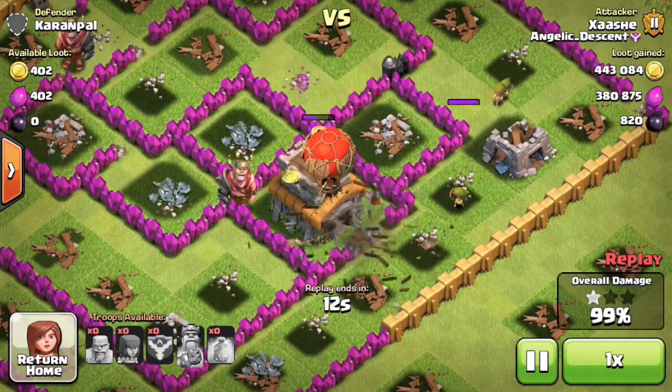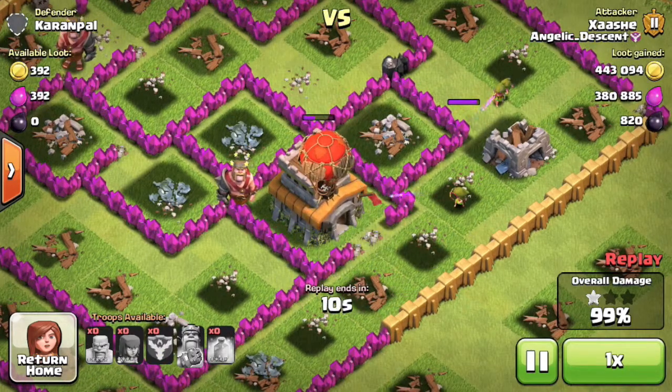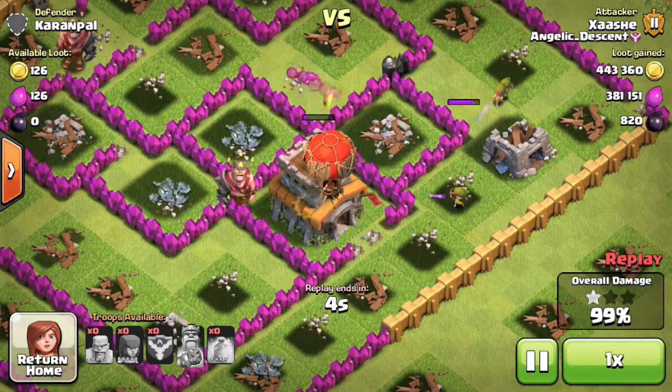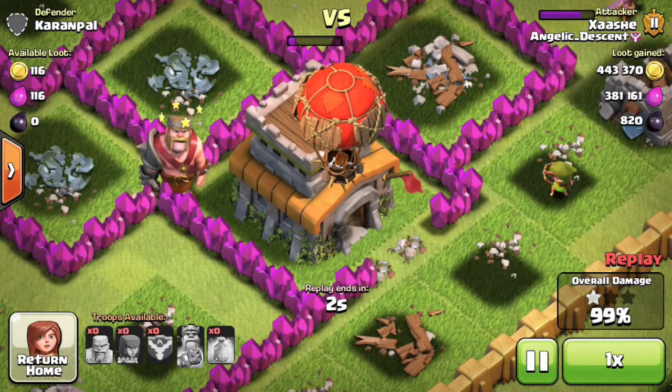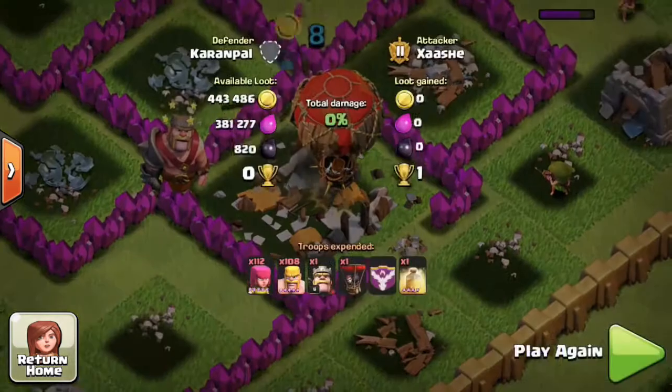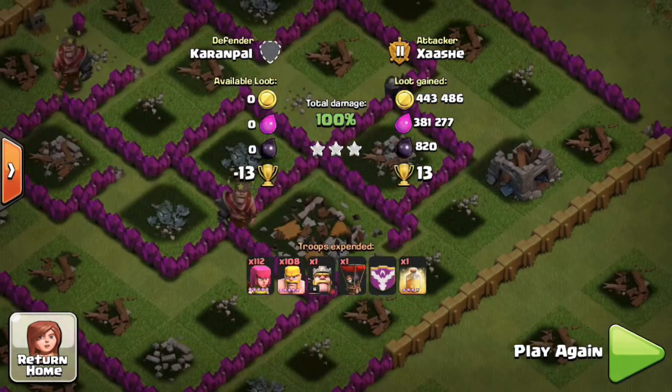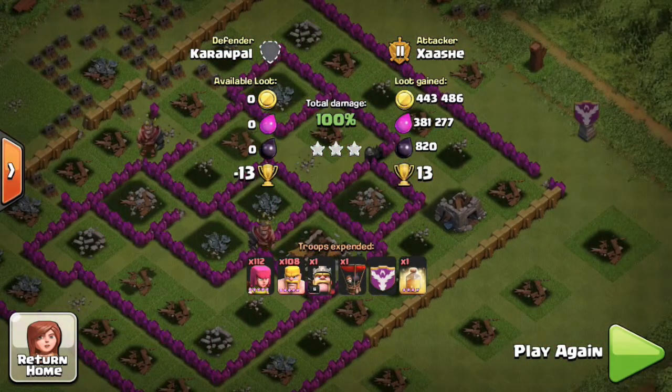With one second left I thought it was going to end on 99% with one star, but literally on that last second the final bomb took out the town hall. So this was my biggest raid ever — 820,000 resources and 820 dark elixir.